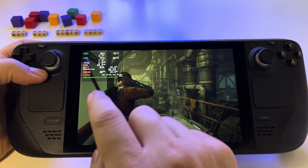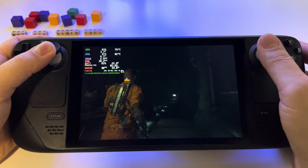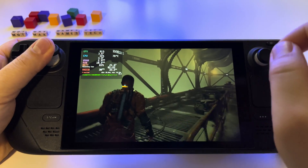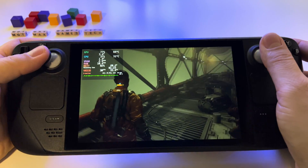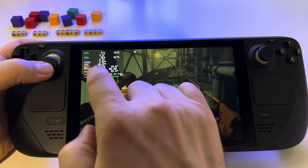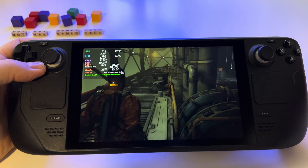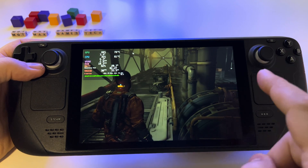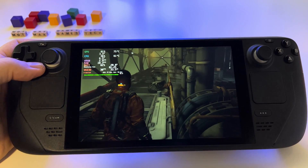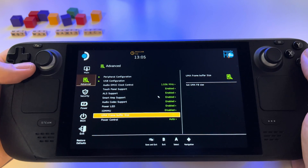Now let's change the VRAM in BIOS to 4 gigabytes and see what happens. Remember: when you increase VRAM, you block that amount of RAM so games won't be able to use those resources. With 1GB we already saw only 10.4 gigabytes available — let's change it to 4 gigabytes and see the differences in game.